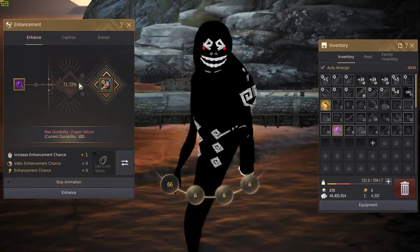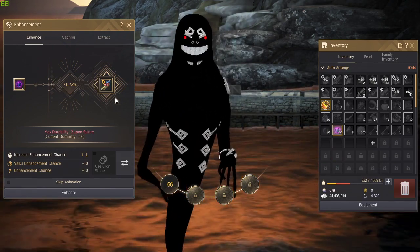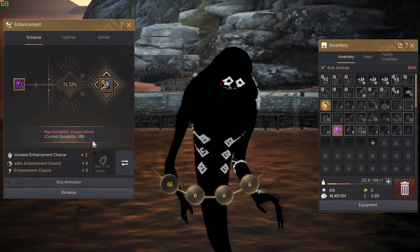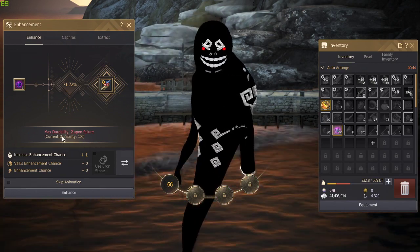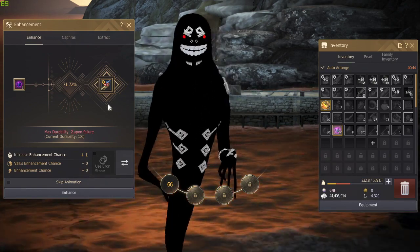The percentage shown is the chance it's going to succeed. That percentage will rise depending on how many fail stacks you have — the higher the fail stacks, the more it increases your chance of success.